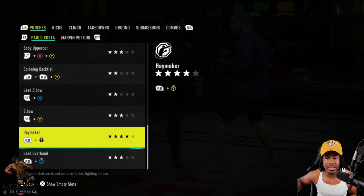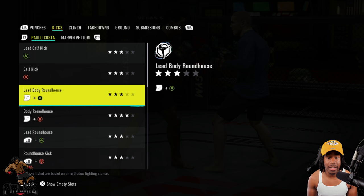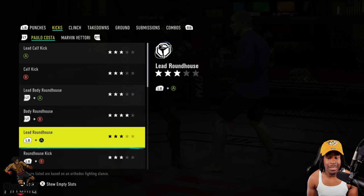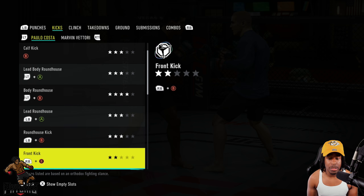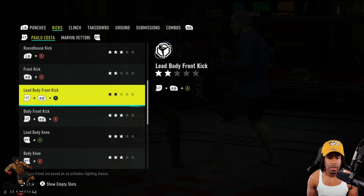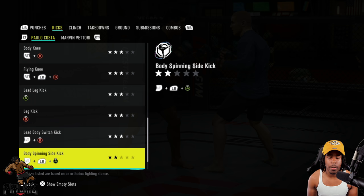He has some real power strikes — that right hand to the body and right hand up top are very powerful. Looking at his kicks: calf kick is level three with both legs, lead roundhouse to the body level three, body roundhouse level four, lead roundhouse to the head level three, and rear roundhouse level three as well.